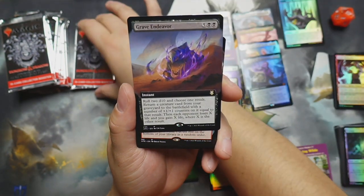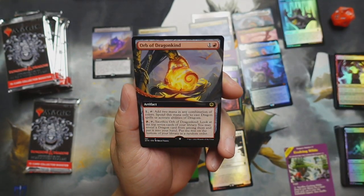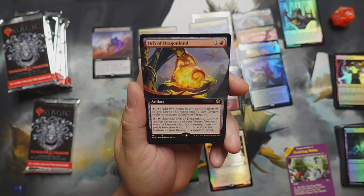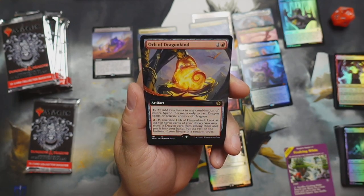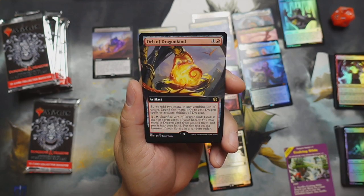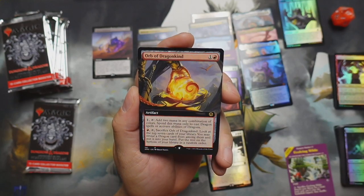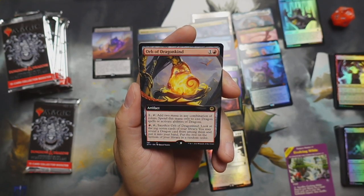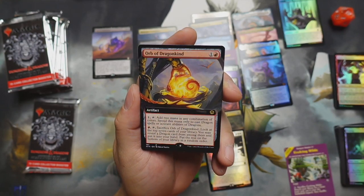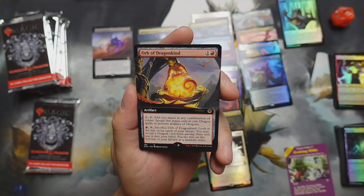Two d10s — one result for counters, the other for life your opponents lose. Not bad at all! Orb of Dragonkind — one and a red, artifact. One colorless and tap: add two mana in any combination of colors — spend this mana only to cast dragon spells or activate dragon abilities. One red and tap, sacrifice Orb of Dragonkind: look at the top seven cards of your library, you may reveal a dragon card from among them, put it into your hand, and put the rest on the bottom in a random order. Very nice — I know a couple of dragon decks that could use this one!